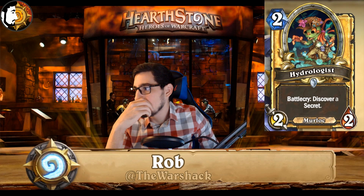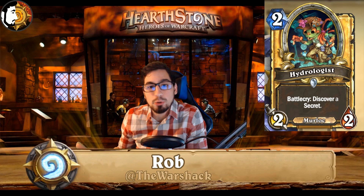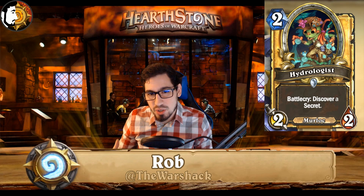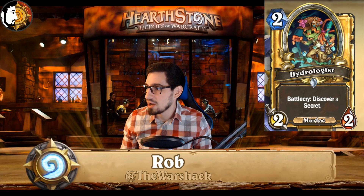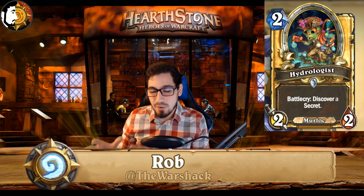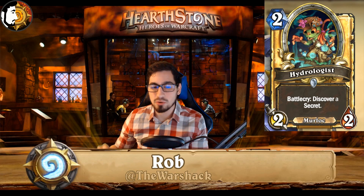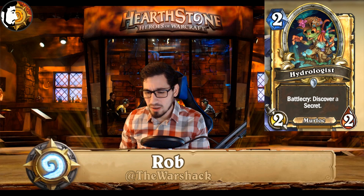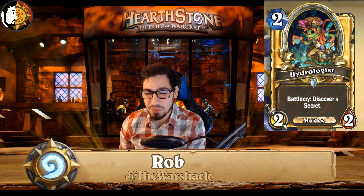The next card is going to be the Hydrologist. People thought it was going to be okay — it's a two-mana 2/2 Murloc that discovers a secret, so you're like 'yeah, it'll be good if Murlocs are good.' But it was impossible to say how good Murlocs were going to be. I highly doubt people were going to say 'I'm going to put this in my Control Paladin, mid-range Paladin, aggro Paladin' — that Murlocs were going to become a core part of the Paladin class. We're seeing War Leaders, Hydrologists, Oracles, Bluegill, Finja.